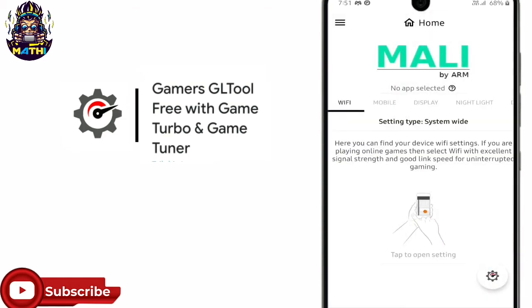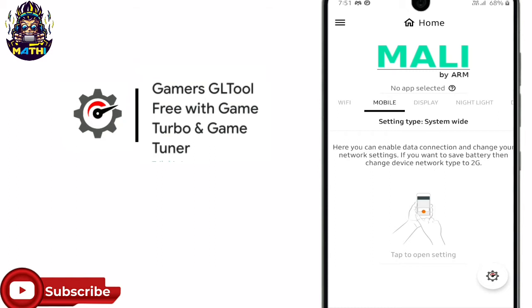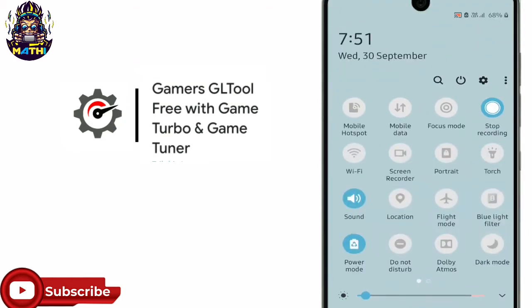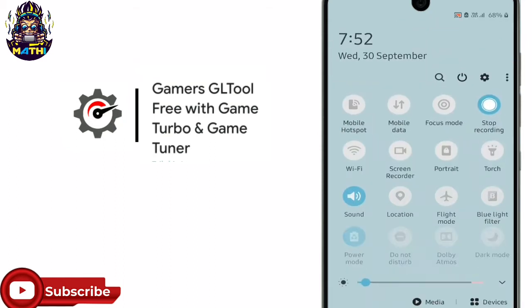If you have an option, you can use the Quick Boost. There is a quick boost option. You can use the game. If you want to use the command details.